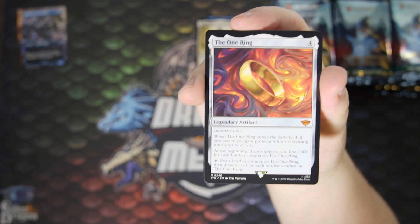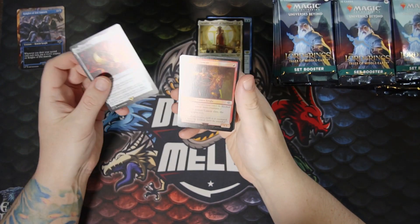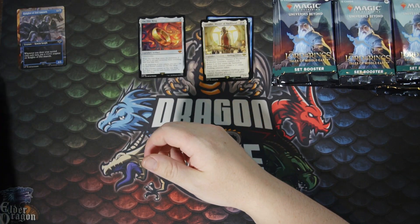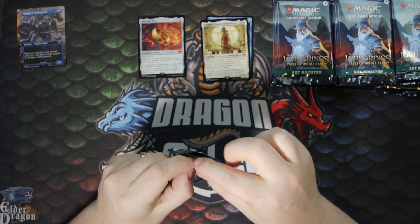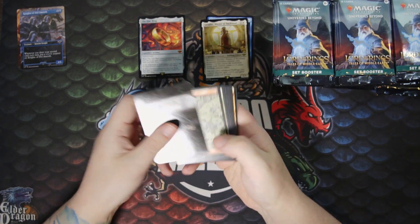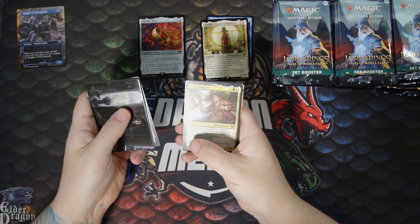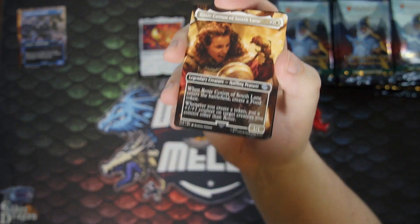Surprisingly, even though there are many different versions of this card and you get a version in the bundle, it's still one of the most expensive cards in the set. We get another foil common and a ring token. Starting off pretty good — The One Ring is the first mythic. Very fitting. Another nice Full Art Mountain. A Bilbo, Barrel-blade Frodo. We got Rosy Cotton in the scene card — we already got two parts!